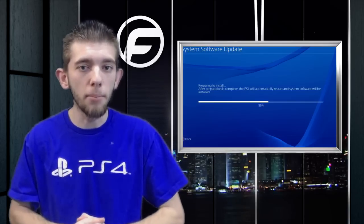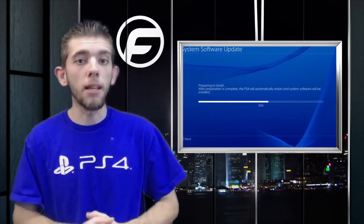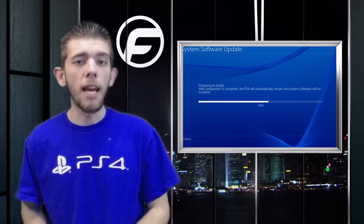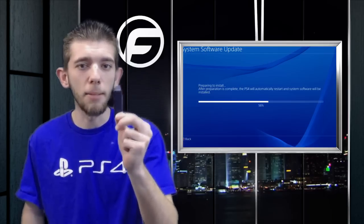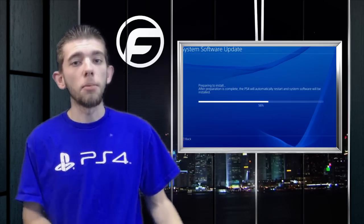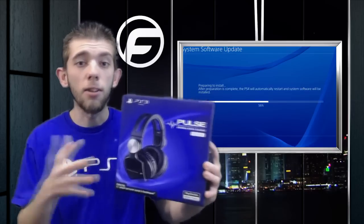Starting with the 1.60 update, the main feature that a lot of players are looking forward to is support for the PlayStation Pulse and PlayStation Pulse Elite Edition gaming headsets. Before, every time you put in the USB dongle it said the device is not supported, but now after tonight's update you can use your PlayStation Pulse or Pulse Elite Edition to its full potential — just like you were able to with the PlayStation 3, with all those extra modes.